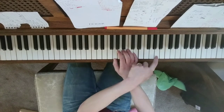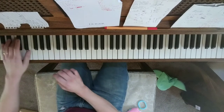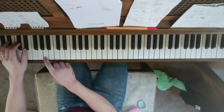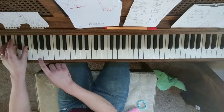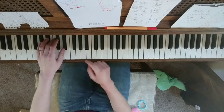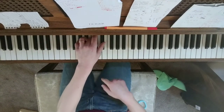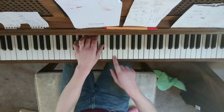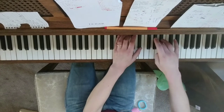And then it stops on B, and now it's A flat major with a major 7th. So it's A flat, C, E flat, G. I'm sure there's a much better way to do this, so let me know if you can think of something easier — this is just how I play it. I just play the A flat chord with one hand, and then tap the major 7th. It stops on E flat.